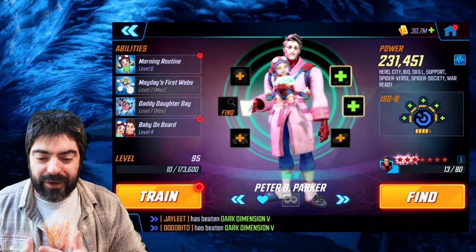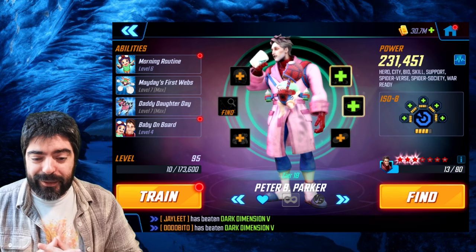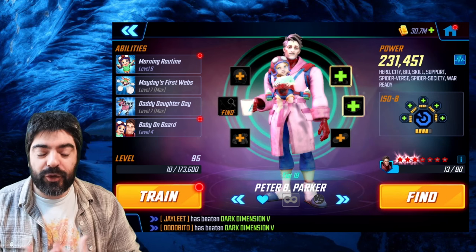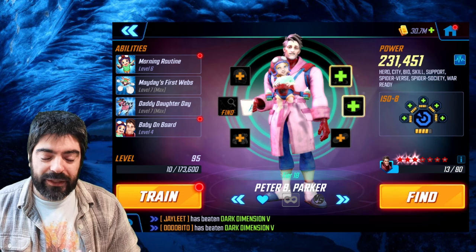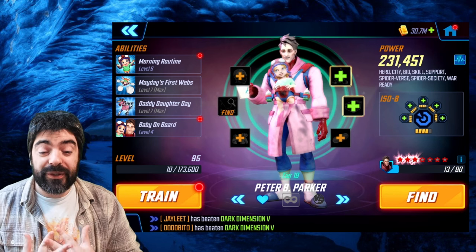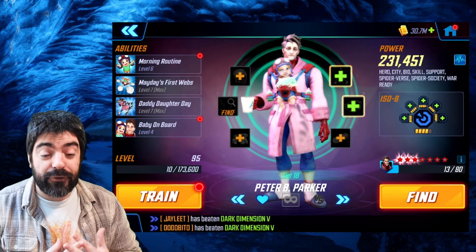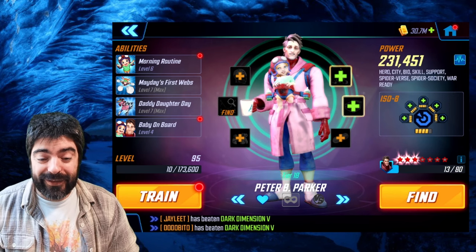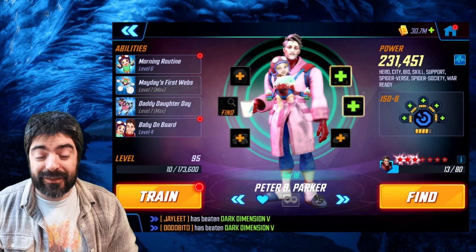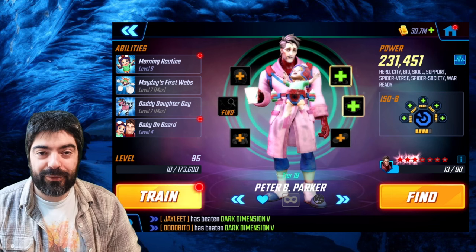What's up guys, it's Keeop with another Marvel Strike Force video. In this video we are back to talk about Peter B. Parker and how to unlock him through blitz. He's going to have an event next week which has two blitz components, so it's going to be very important that you have the best blitz teams in order to be successful. Peter B. Parker is a very important character as he is part of Spider Society, which is the new skill raid team.